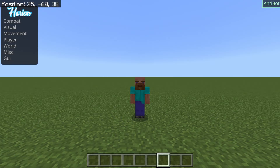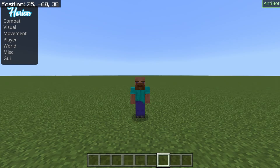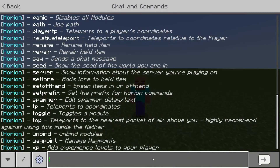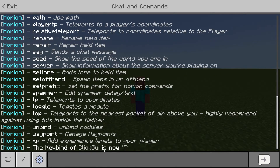You can press the Insert key to open up this hack menu over here. You can also rebind that key by opening up the chat, pressing .bind, then clicking GUI, and then any key you want — for example F, G, H, or whatever key you prefer. I'm just going to use F, hit enter, and as you can see, the key bind of click GUI is now F.